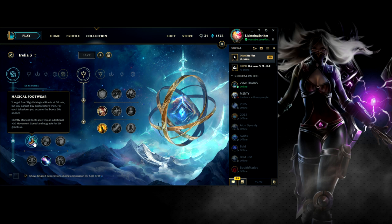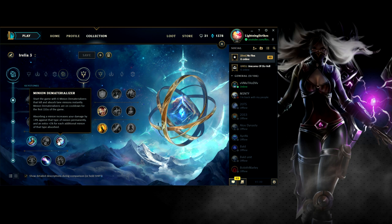Magical Footwear — you get boots at 10 minutes; each takedown acquires the boots 30 seconds sooner. The boots have an additional 10% movement speed and upgrade for 50 gold less, so 350 gold total. As Irelia you really want to get your Trinity Force, so not spending money on boots early helps immensely — you can get your power spike much sooner. Futures Market lets you enter debt to buy items, but by minute 10 you can only get 200 gold, so I think the free boots is better.